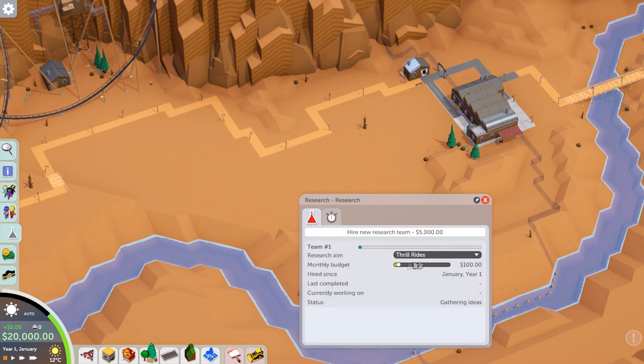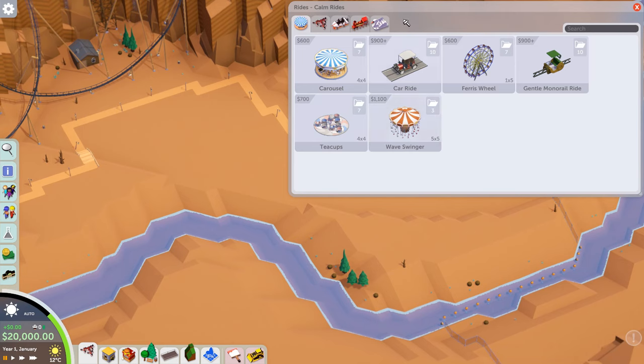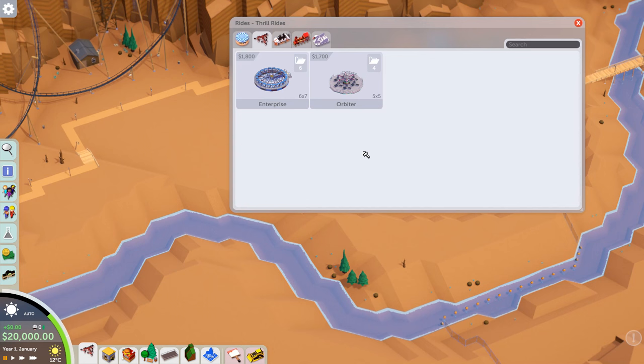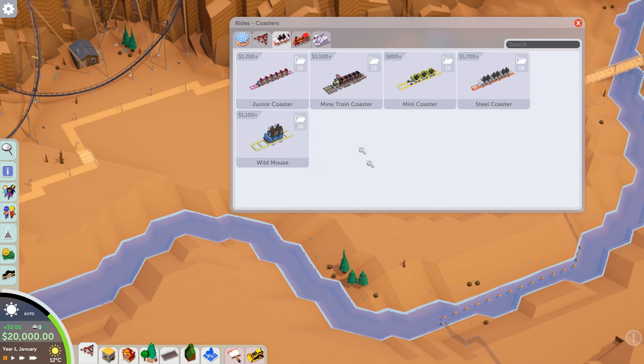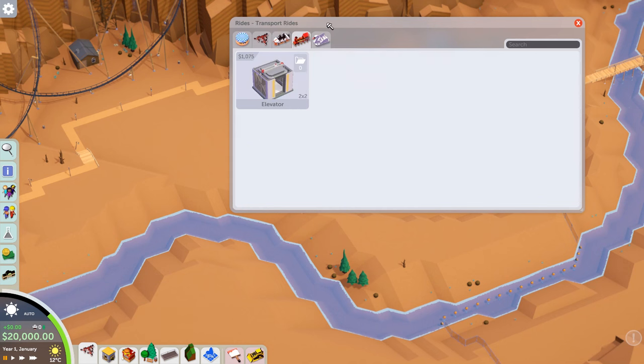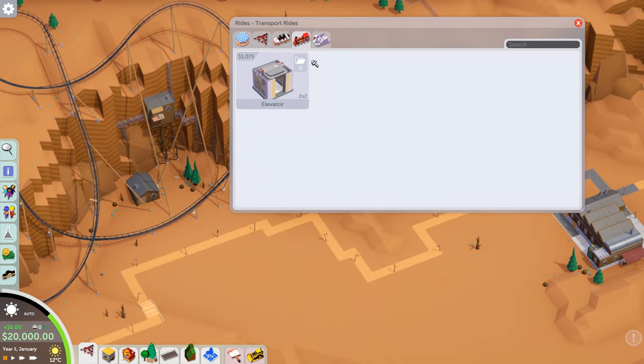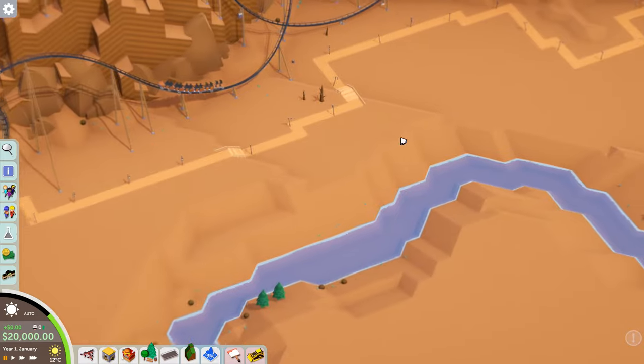The plan is to put research on coasters and start building. Checking the rides: we've got the Enterprise and Orbiter for gentle rides, five coasters but nothing great. A steel coaster mine train might be good for this map. There's also an elevator which could work nicely with the elevated land, and a log flume to consider.